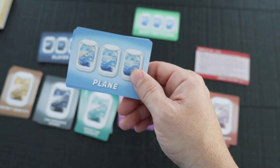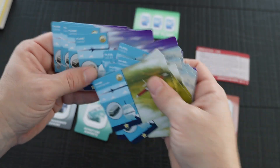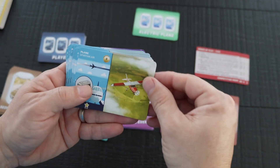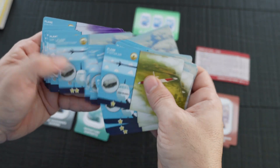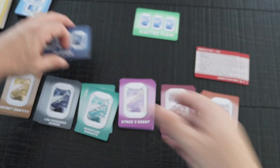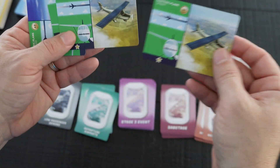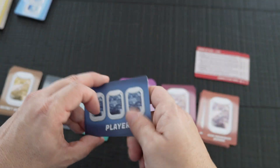You get 26 plane cards, splitting between three airlines: Spartan Air, Frequent Flyer, and Lux Jet. These are the planes. There are also electric planes — you get a couple of those.